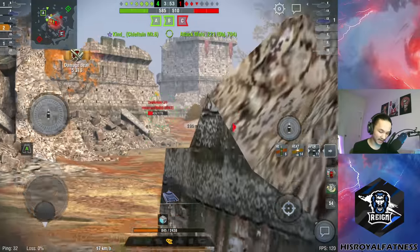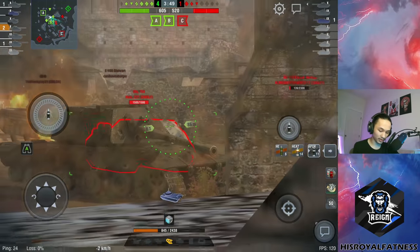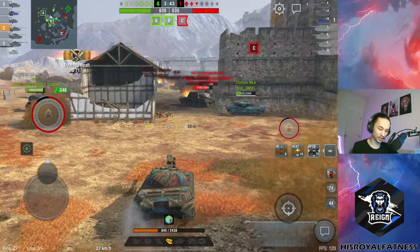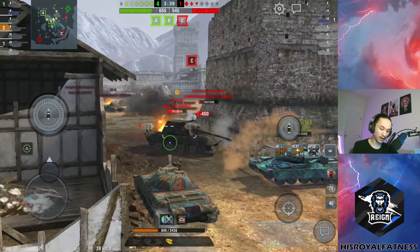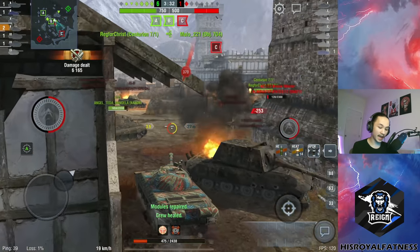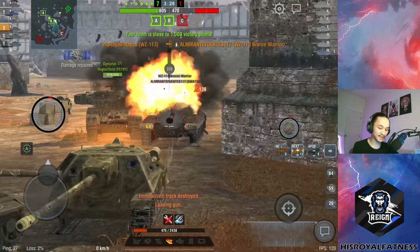As long as you have your angles under control, you're going to be doing okay in this vehicle. We did take a shot from the FV4-2-2 in the hatch. There goes one of the enemy tanks — we're going to put a shot into the IS-8. He put a heat shell through the front of our turret, once again demonstrating that this tank doesn't have invincible armor — it just has very good armor when you're using it well. Our team is winning by such a margin that I think I can just push in and start farming the enemy team.